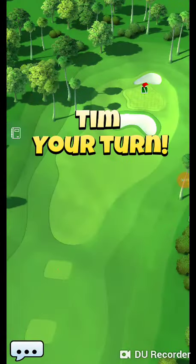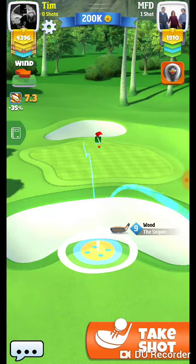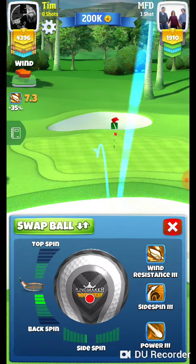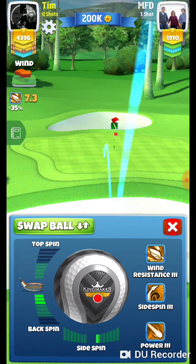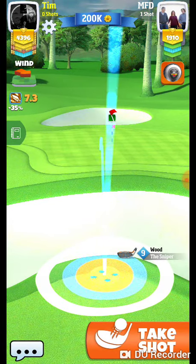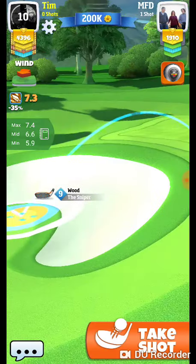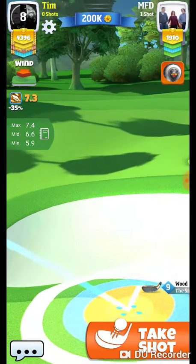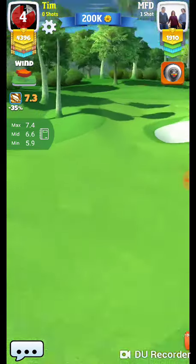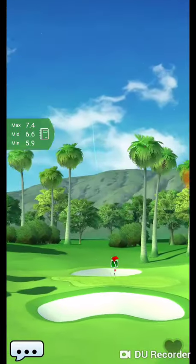Alright guys, we got hole eight expert here. We're gonna try to play the sniper up the center, so we should probably drop down to a power two ball. I kind of know how this plays, so we're gonna go three back, one right, aim it right about there. We're actually gonna play true — men, so 5.9, right about six rings. Perfect shot, hit it perfect.